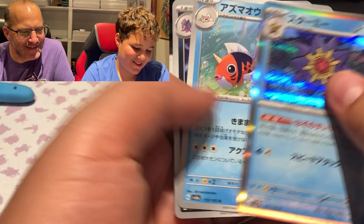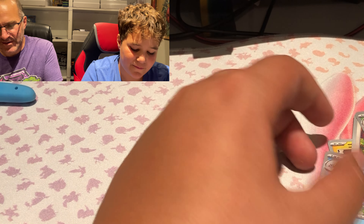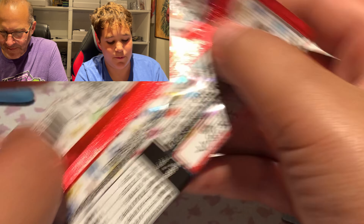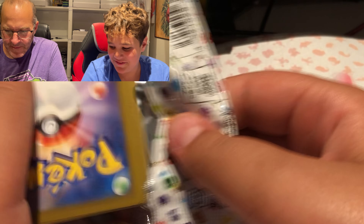Pidgeot. Looks like the card trick position is two packs from the bottom. Hopefully I don't get it wrong. No code cards in Japanese packs. Let's try two and see if that's better.